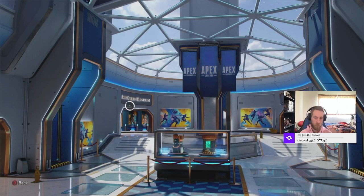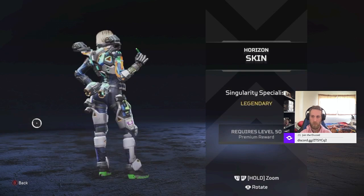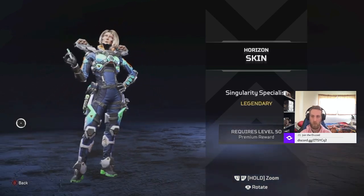In the background there's the museum again. You can see the replicators and the casting things, the murals, and some other sets. Pretty cool. Now, this is a skin for Horizon. I like it. I love her hair so much - I think more people are gonna love the hair more than the outfit.